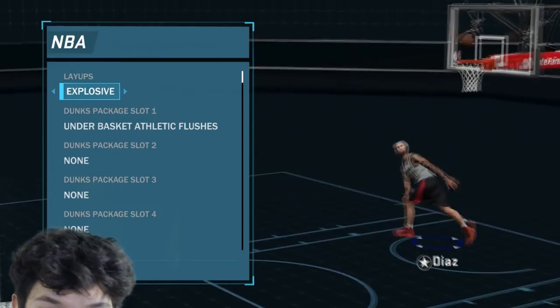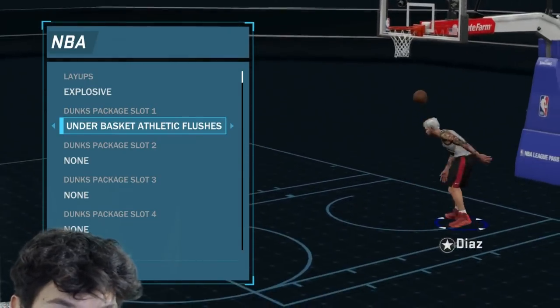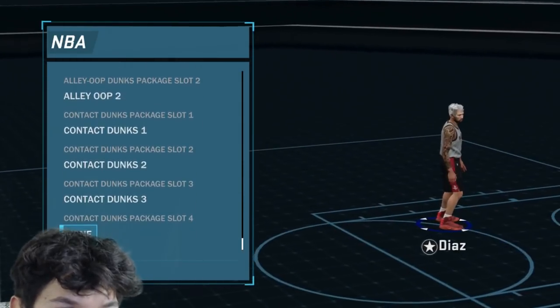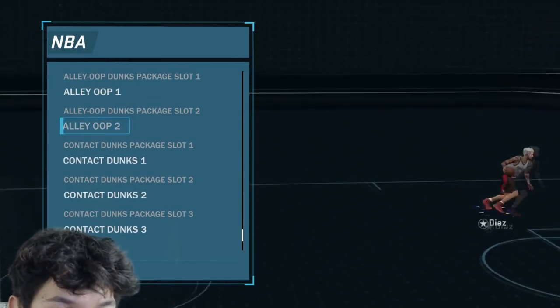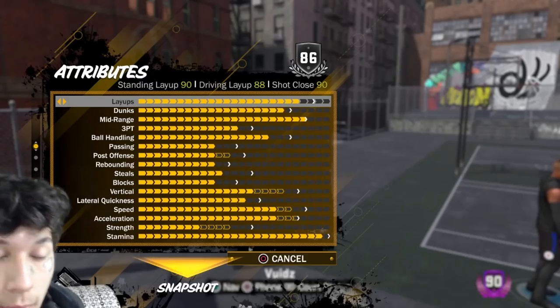My layup is Exposed, which is pretty good. I still miss a few layups I should be making, but it's because of that hidden layup bar they put in. Only equip standing dunks if anything, and no dunk packages from the park — those are probably the worst ones. Alley-oops one and two don't matter, but contact dunk packages one, two, and three if you can get them. I can't get four because I'm not a big man, but if you are, get four.